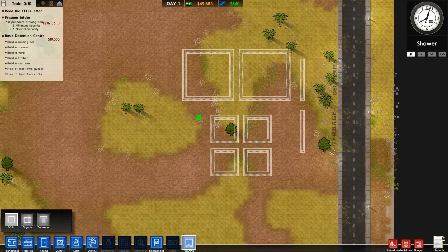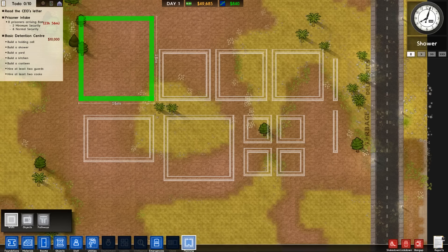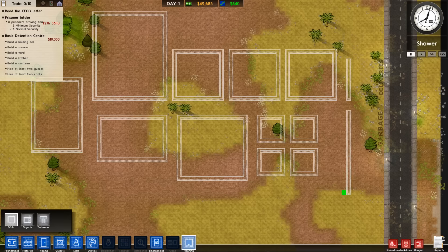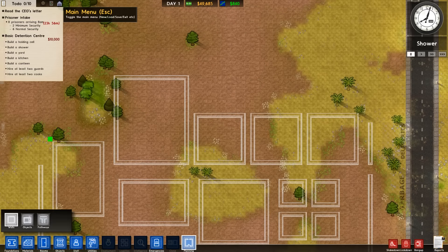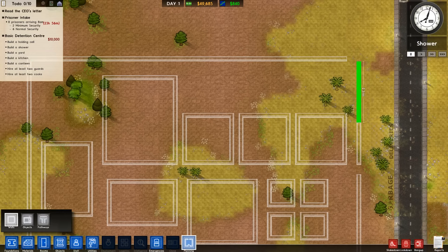I will have a building for the power and the water, and a building for storage. And then I need to get my holding cell and shower and a kitchen, and then a canteen to eat in. And then I'll build a yard kind of over in this area here. And then I'll put my fence around here and kind of go from there.